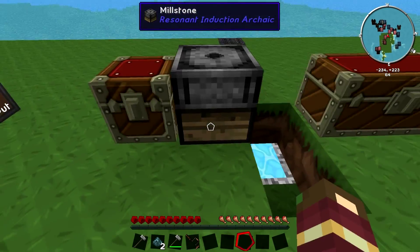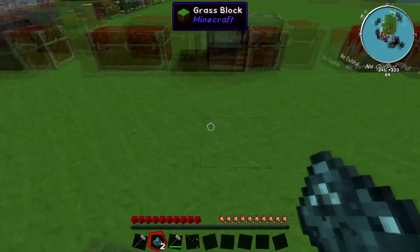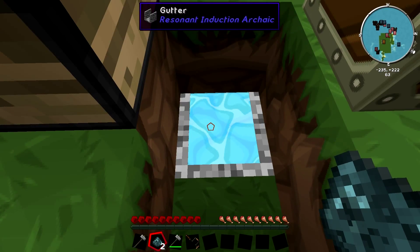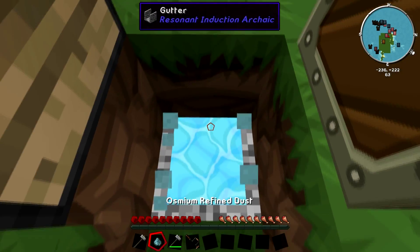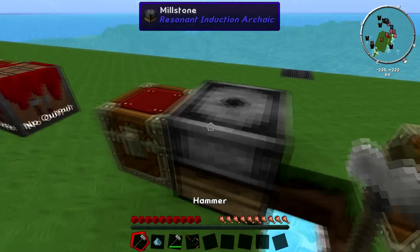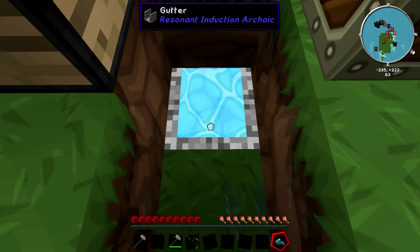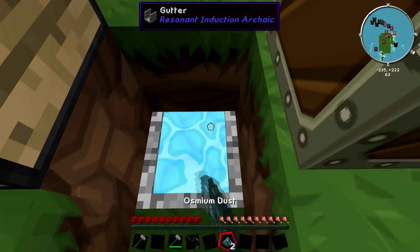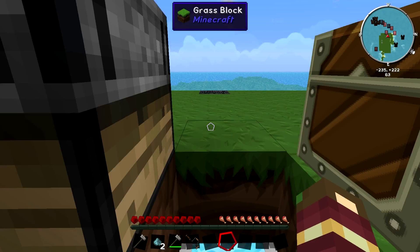There we go. The next stage of this is to cleanse or refine the dust. I've set this up with a gutter connected to a grate, which is draining water from here into here. I'll show you more about how to craft them in a second. You just hold right-click and this should start refining your dust. It can take a while — you can actually place the dust, which we'll show later. That should have given me two. Let's just show that it does actually double it — and there we go, we've got two osmium refined dust.